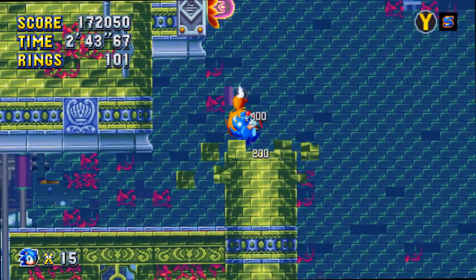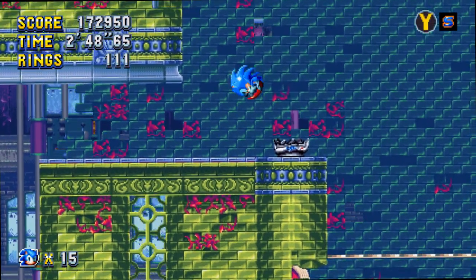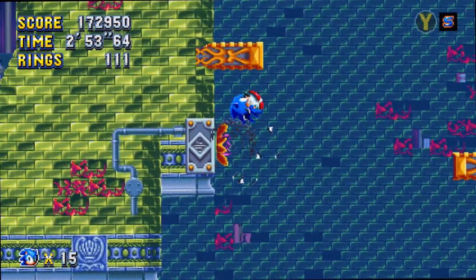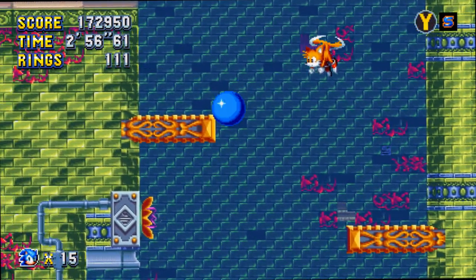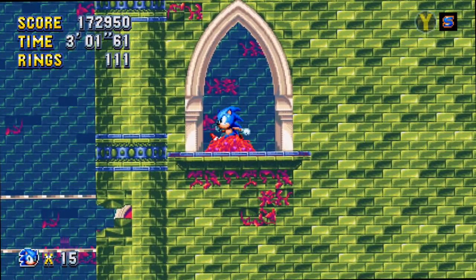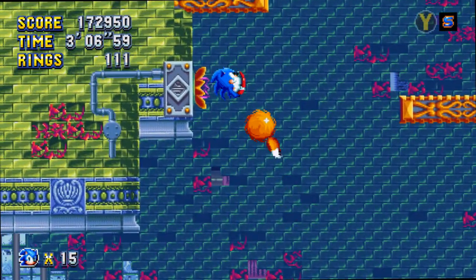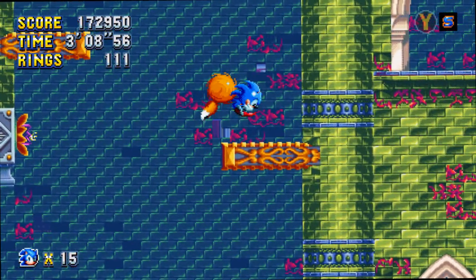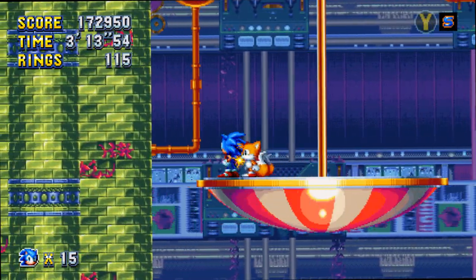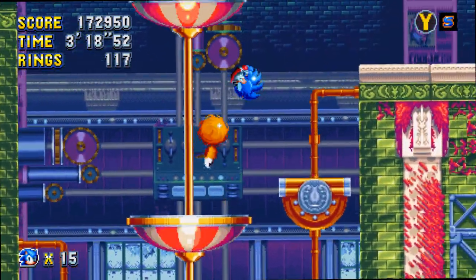Murphy's Law likes to rear its ugly head when I'm playing. You have to actually use the conveyor belt to knock that little switch — you can't just touch it. Then go back up; I don't have enough momentum to carry me with that jump, and I'm thinking there's a special stage here but it's a dud. Go back up, get on the platform, get a little momentum, get up here, get back on the carousel, and wait for the top platform to come down.